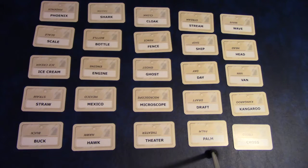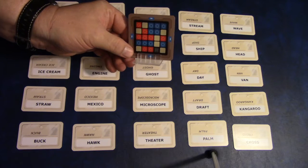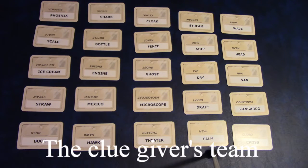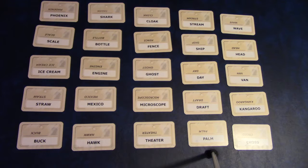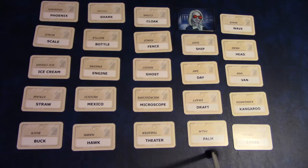Going back to the example — it's blue's turn and she has said 'water, three.' When the team decides to pick a card, they point to it. If correct, the clue giver places one of their agents on that card. They can continue to guess or pass. They think 'wave' — that is correct. Now they know there's one more card out there.